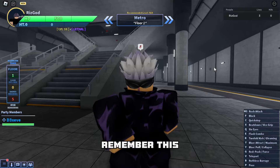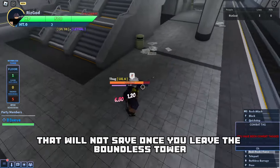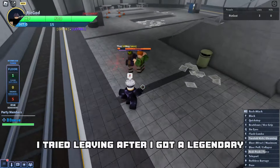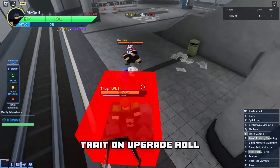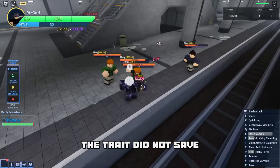Remember this: if you got legendary or mythic on the upgrade roll, that will not save once you leave Boundless Tower. I tried leaving after I got a legendary trait on upgrade roll, and after I rejoined the game the trait did not save.